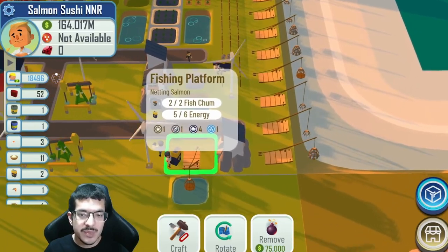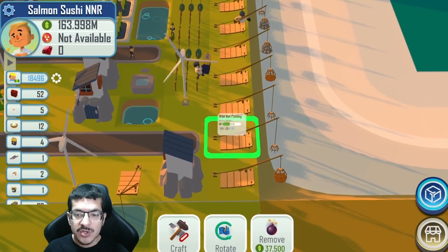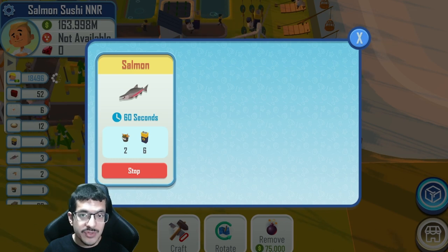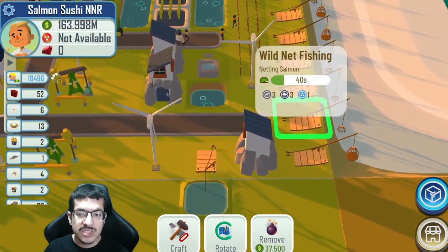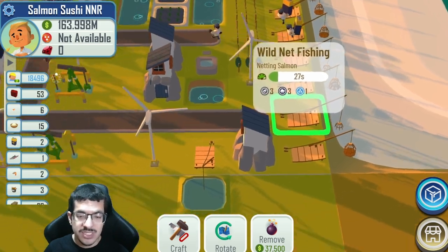Salmon is crafted in two places: the wild net fishing and the fishing platform, and they operate a little differently. Wild net fishing requires fewer resources but takes longer — on a green craft timer it takes 180 seconds (three minutes), requiring one fish chum and three energy. It needs to be placed right next to a waterway. The fishing platform takes more resources but crafts faster: two fish chum and six energy; on a green craft timer it crafts in 30 seconds. Both are negatively impacted by dirty, so you don't want anything casting dirty on them, especially the wild net fishing ones since they already take long enough.